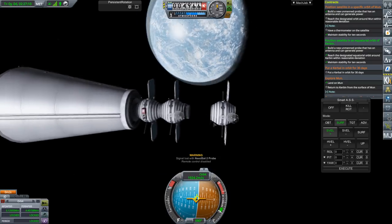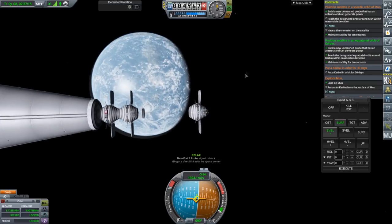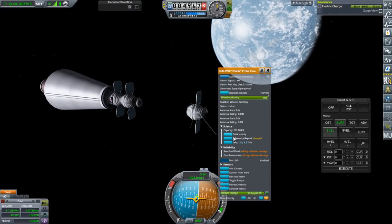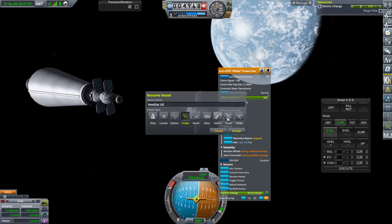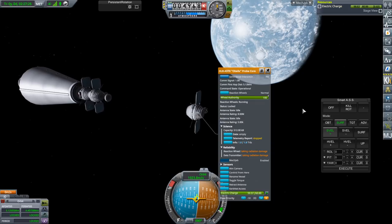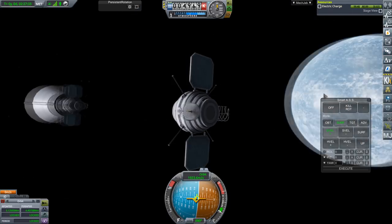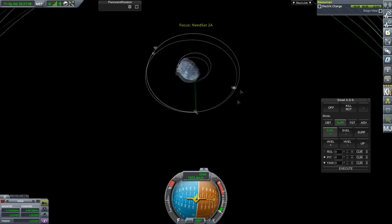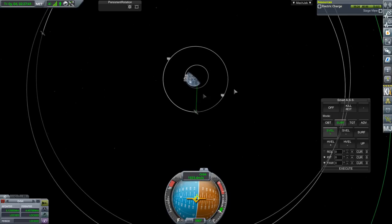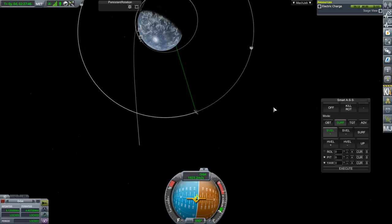So we're going to eject off the probe. Unfortunately the only small separators I had were stack separators, not decouplers. We're going to rename this NEEDSAT 2A and call it a relay. It's got 24,000 kilometers of range, so that should be enough to communicate with anything in low Kerbin orbit. It's not really where I'd like it to be, but we'll work with it for now. We can't reposition it because it doesn't have its own power and thrust.